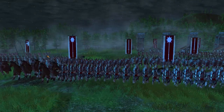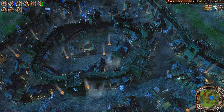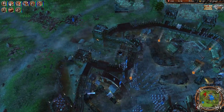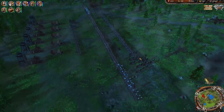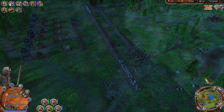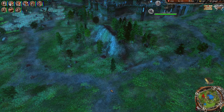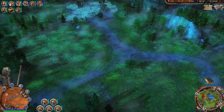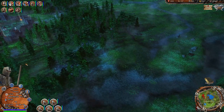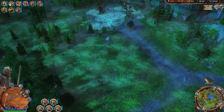Holy shit — cavalry, mace men, knights, swordsmen — and they have a mangonel and rams! They definitely didn't come from those other sides, so that was resources wasted. There's a massive army. Let's take our cavalry and flank these guys from behind. Open this gate up, bring our cavalry here. Five cavalry units are pretty good. We're going to bring these guys all the way back here so they'll never see us coming — perfect.